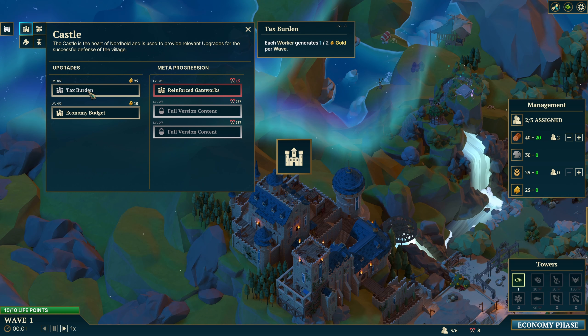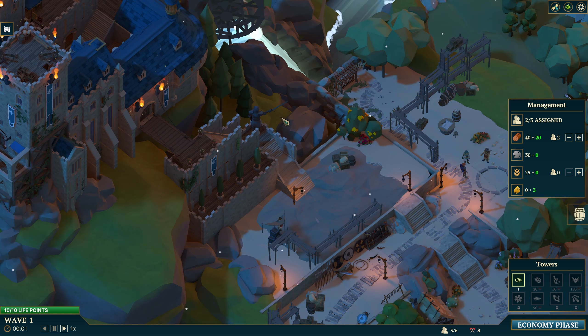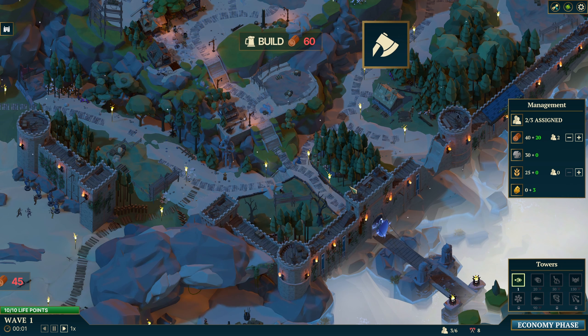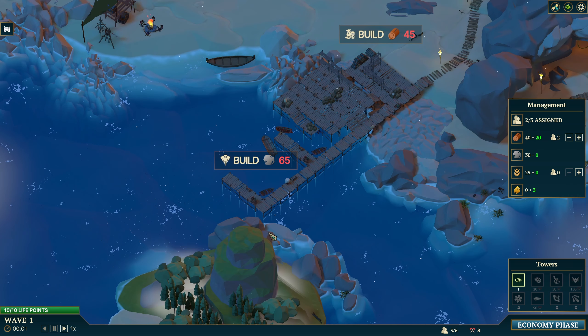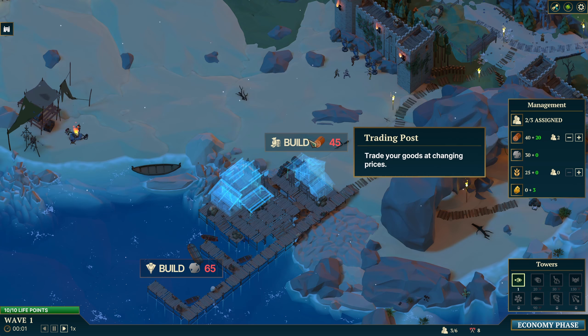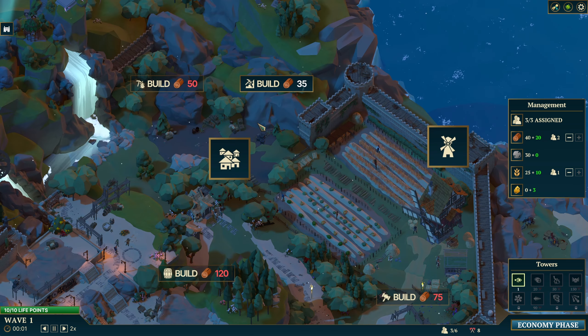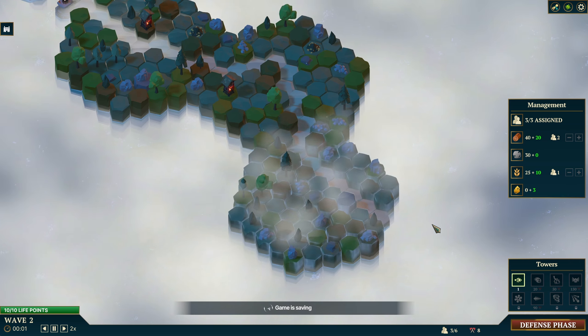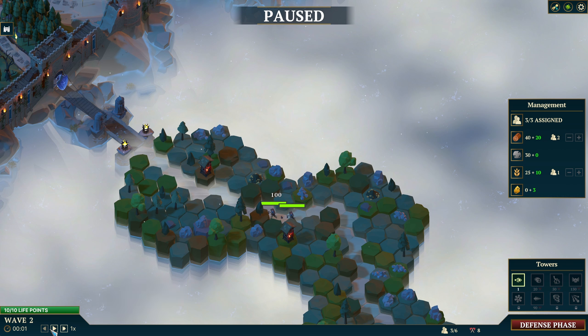What does the castle do? Each worker generates gold, but it requires 25 gold to make. Let's do that. I like this castle - it looks really nice. What happens if they get to the city - are we dead once they enter? Oh, this is cool - I didn't even see this over here. What does the statue even do? Trading posts. I assume there's going to be stuff out there we can do at some point. Let's go. Let's slow down the speed.